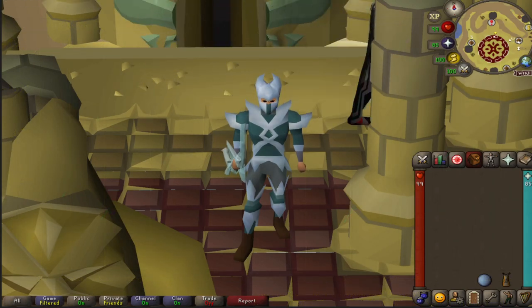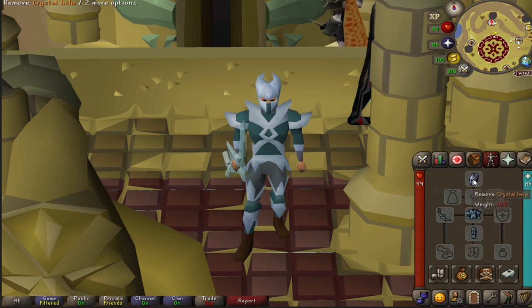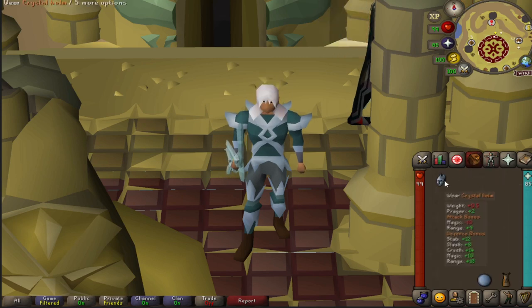Next, we're going to be looking at God Wars Dungeon bosses, along with Crystal Armor, and in some cases we'll look at the calculations for Slayer Helm as well. Keep in mind that for some of these bosses, you might use Melee or Chins at Armadyl — we're not going to factor those in, since this video is focused on these three weapon choices.